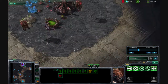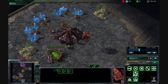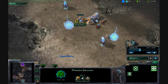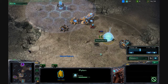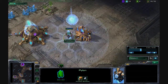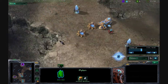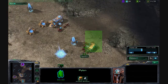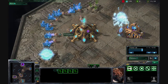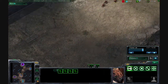My cousin did the eight pool rush — at eight supply, build a spawning pool. The eight pool rush is very effective. The enemy lost his one pylon that was out here; he was building another one. But my cousin has those zerglings — very useful. He came in here and pecked away at a couple more of his supply.